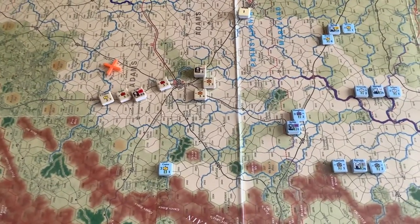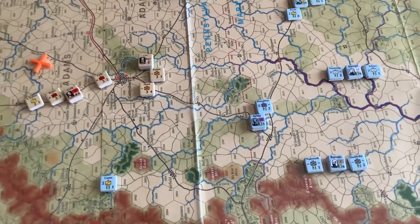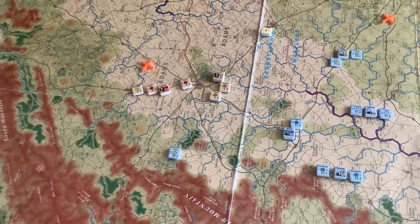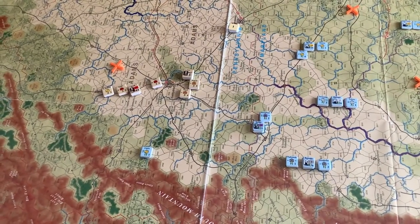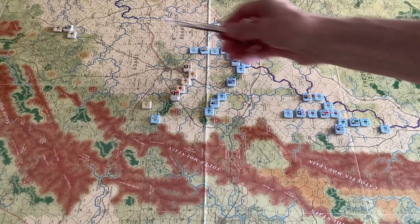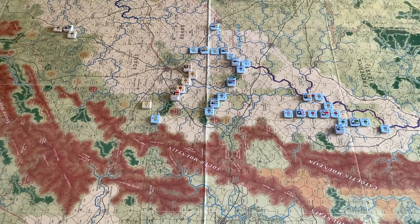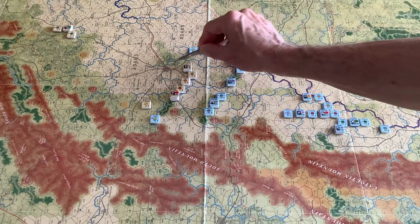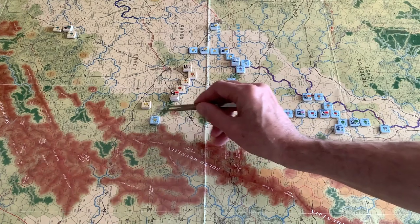Lee will either take up a defensive position at Gettysburg or maybe try to destroy the Union Corps as they come up. This is an overview of the situation after June 29th, after the recovery phase — all the fatigue markers have been removed. Looking from the north, I did decide to detach Hill's Corps; he left the vicinity of Harrisburg and is marching as fast as he can — easy marches, no extended or forced marches. The 1st Corps is still south of Gettysburg with Ewell's Corps coming up on the right flank, and Custer's brigade is watching the Confederate right.